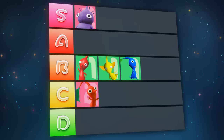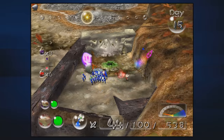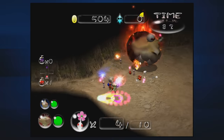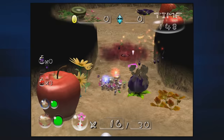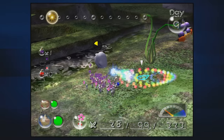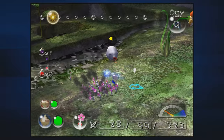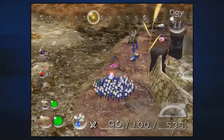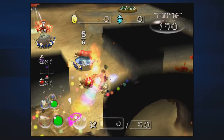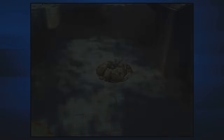Blues in Pikmin 2 are more or less the same as in the first game. The big difference is that there are fewer instances where they're seemingly intended to be used, relative to the game's longer runtime. In comparison to fire, there's no water equivalent to the Fiery Bulbulax, and there's no non-enemy water hazard equivalent to Poison Pipes, Electric Wires, or Fire Geysers. Unlike fire or poison, drowning Pikmin stay completely in place until you whistle them, making them fairly easy to save. Also, in most situations Pikmin will never try to carry things back through water, and there are many points where you can drain water in Pikmin 2, making Blues completely irrelevant in those sections once drained.